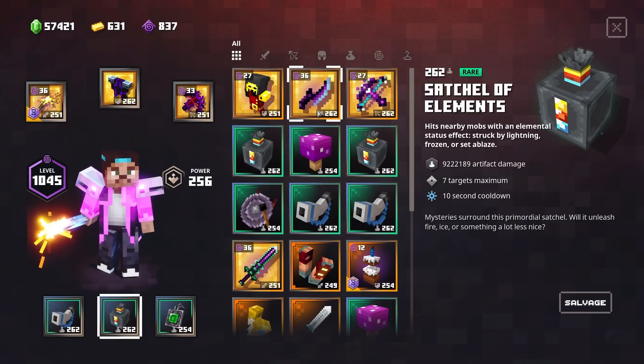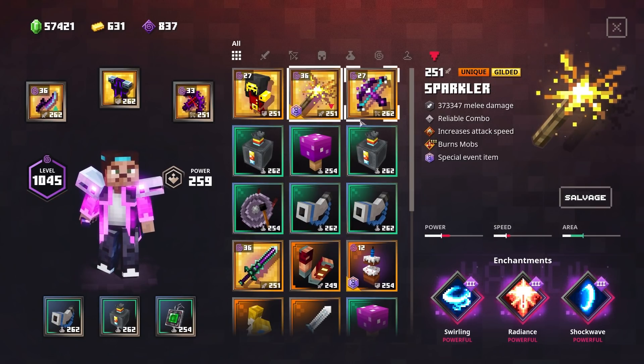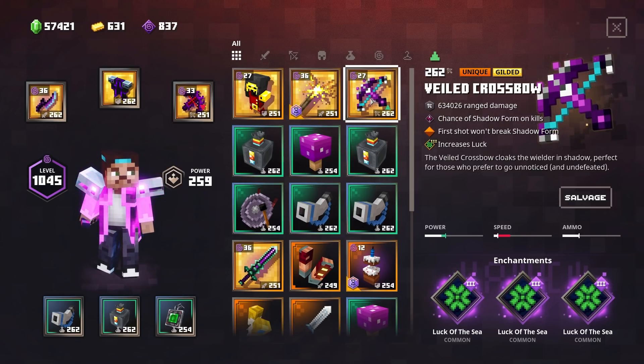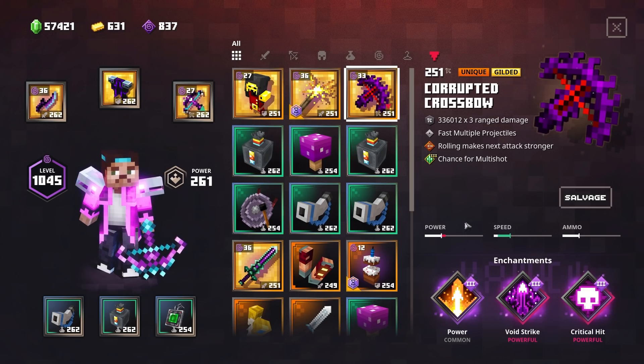Before we get started, I also have a Swift Striker right here with some pretty decent enchantments, nothing too fancy. But then if we have a look at this Veiled Crossbow, I went all out on this one — we put Increased Luck on it. Not really sure if it's gonna work, but it would be pretty interesting to know for future showcases. Right now we have a full purple build, I think this is gonna be pretty epic.